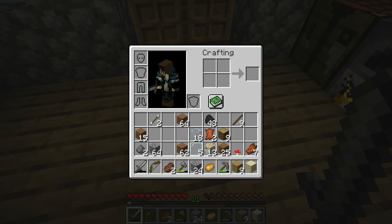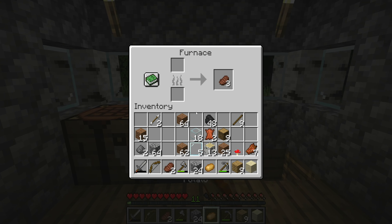They added goat horns in the game, a new music disc, and a new compass called a recovery compass — it's different from the normal one. Also an allay, which is like a little mob thing, frogs, tadpoles, and wardens. And that is just about it for this version.